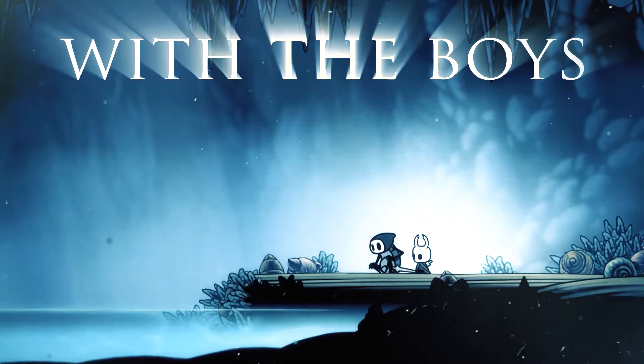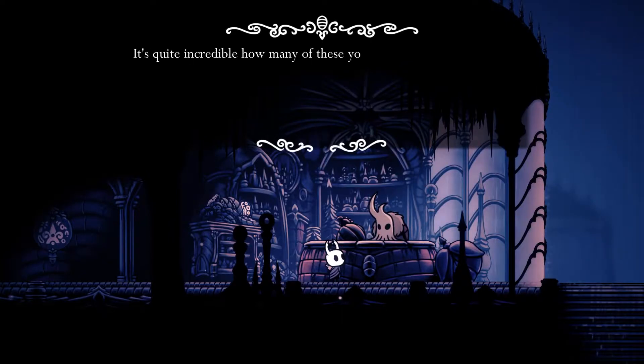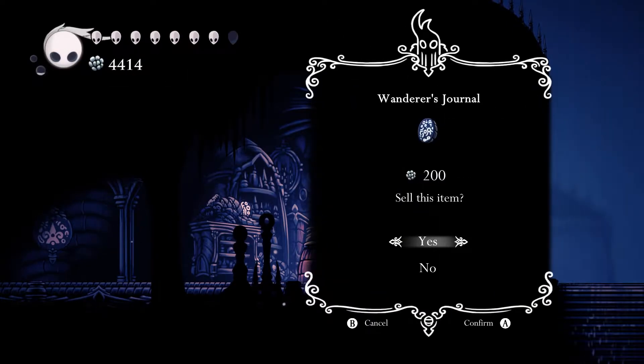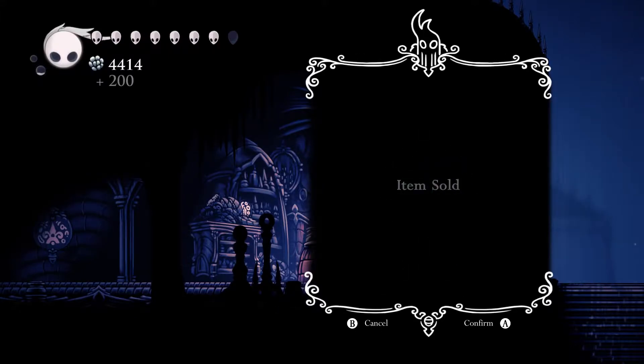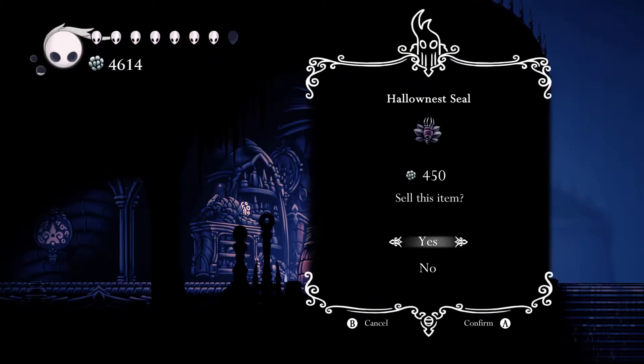So this is Vengeful Spirit, it's just base 15. Shaman Stone gets it to 20. Shade Soul gets the 30. Shaman Stone gets it to 40. So it's not basing your nail damage at all, but either way it does a lot — 40 is significant.